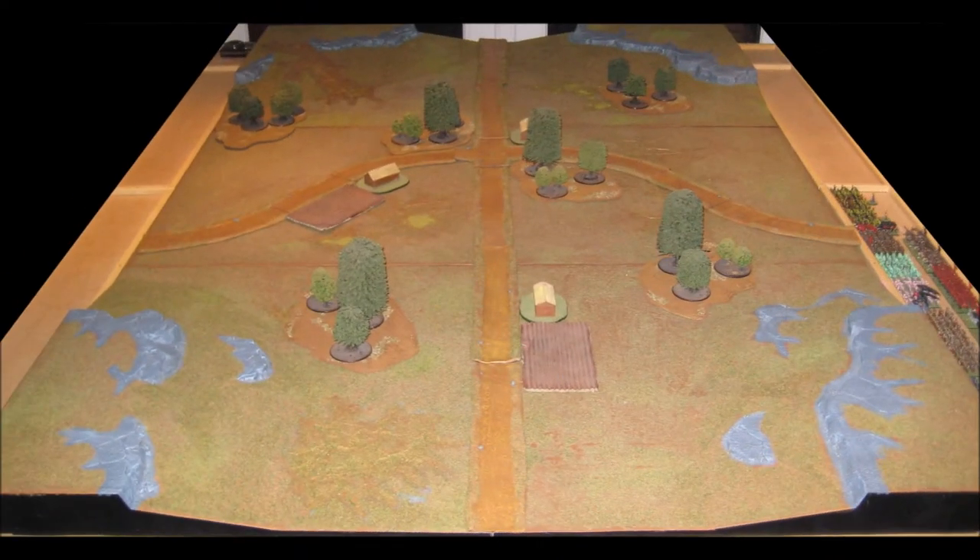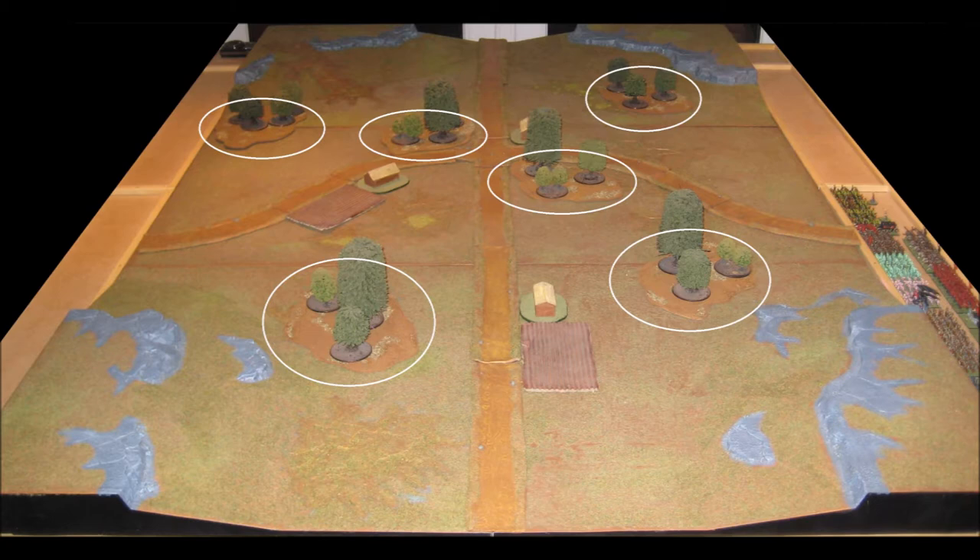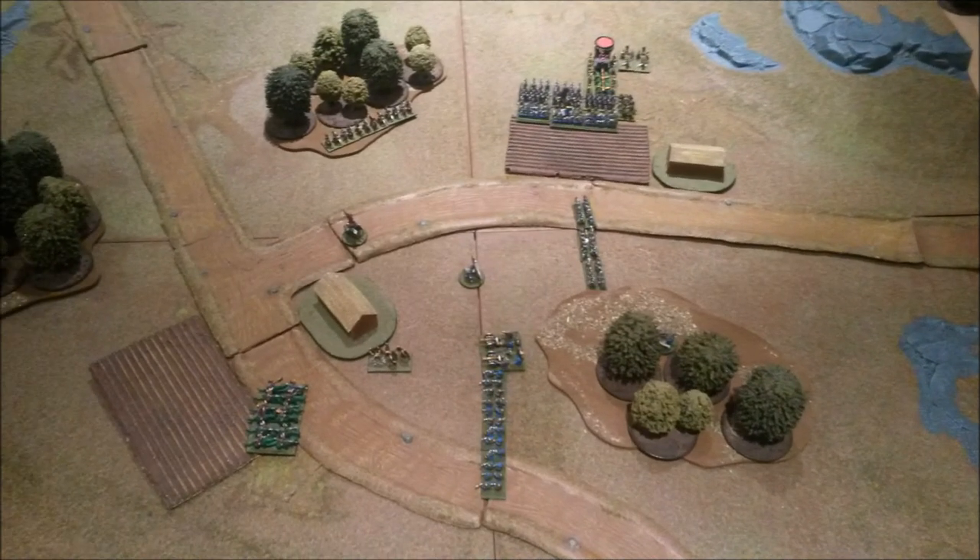However, the threat of artillery is entirely dependent upon the terrain of your table. In this example, the large number of woods severely limits the line of sight artillery has. So it's very important to keep moving your artillery around throughout the battle so that they can continuously reapply their threat against the most valuable targets.